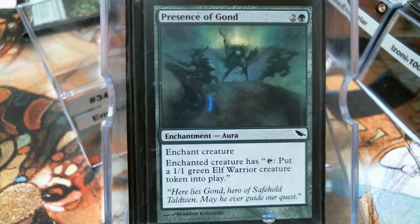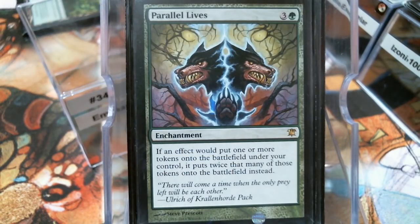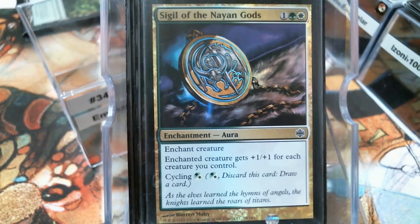If you've got something crazy like Parallel Lives, you're going to get twice as many — at that point Parallel Lives is win-more, but it works with pretty much every card in the deck including the Commander. We're generating tokens, we're going to generate more tokens. The Sigil of the Nile doesn't see a lot of play because Auras have a stigma, but it does cycle if you don't trust playing it. That ability — plus one for each creature — is pretty tempting.